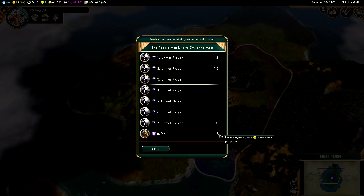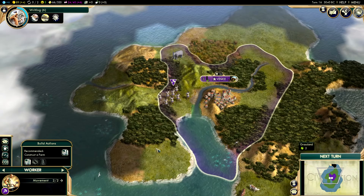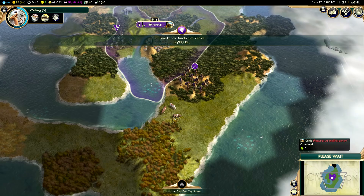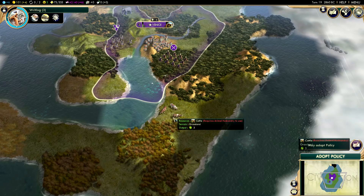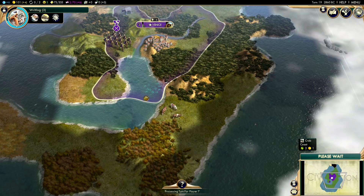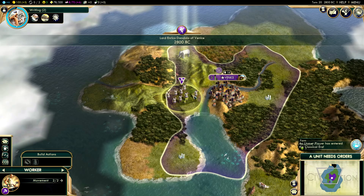I'm stuck way down at the bottom with only three happiness, and that's probably a consequence of playing on Emperor difficulty. When you play on these tougher difficulties, the AI don't necessarily play better - you're just handicapped. They're going to be given bonus happiness and bonus science and all of these things. That's something people have complained about with Civ V, and something we're really hoping they fix with the launch of Civ VI. We don't want AI to just be given bonuses; we want the AI to actually play smarter.